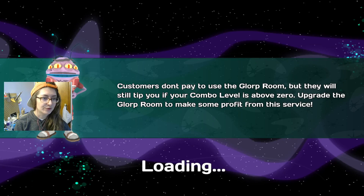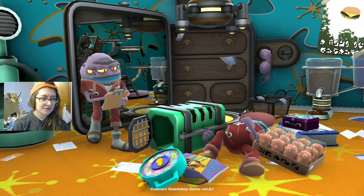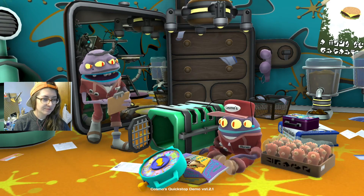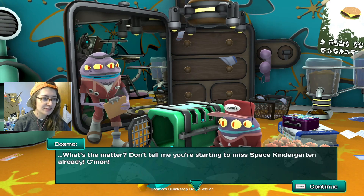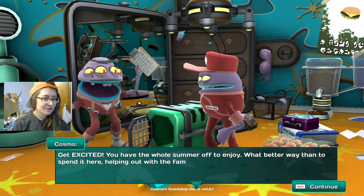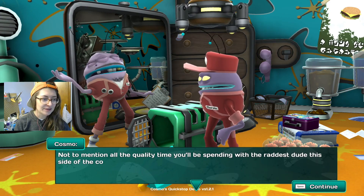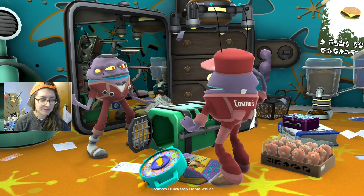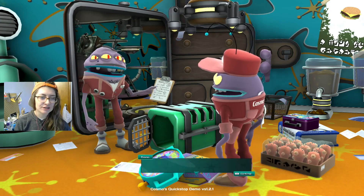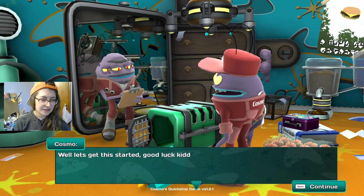Customers don't pay to use the Glorp Room, but they will still tip if your combo level is above zero. In the cutscene, Uncle Cosmo tells Morvin: 'You're officially living with your favorite Uncle Cosmo. Don't tell me you're starting to miss space kindergarten already. Get excited — you have the whole summer off. What a better way than to spend it here helping with the family business, and spending quality time with the raddest dude this side of the cosmos. I'm talking about me, Morvin. Just look at this place — a bonafide bachelor pad for my favorite nephew. Let's get this started. Good luck, kiddo.'